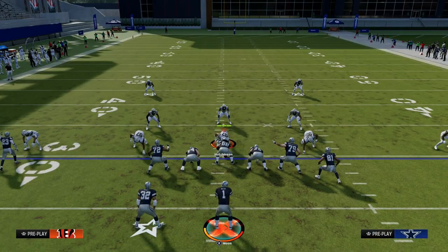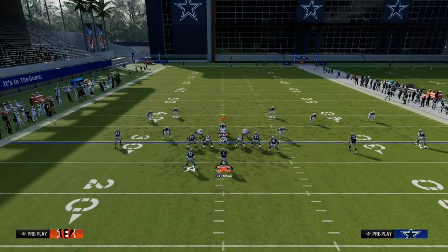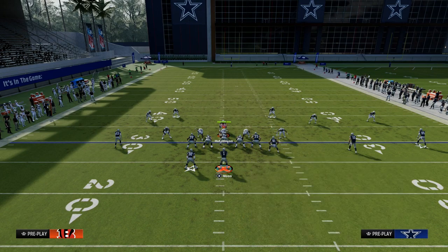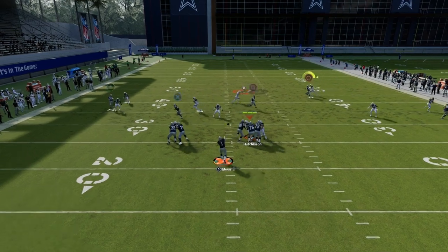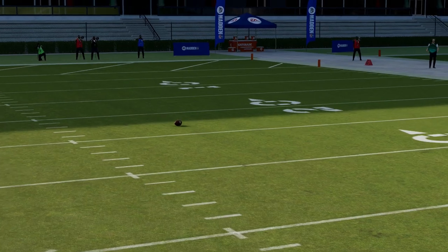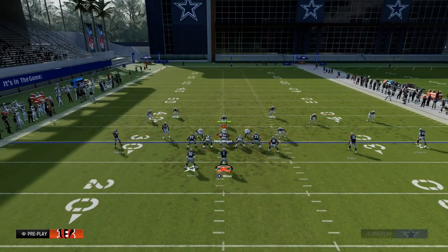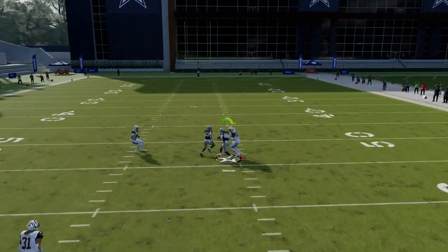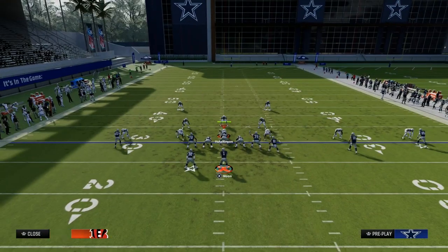The user has to choose: typically they'll go to cover the post. So you're going to check down to the drag a lot. But if they get aggressive and try to take away the drags — that's where the post really shines. The sharp cut inside gets him wide open in the middle field. If they come down to the drag, throw the post inside.